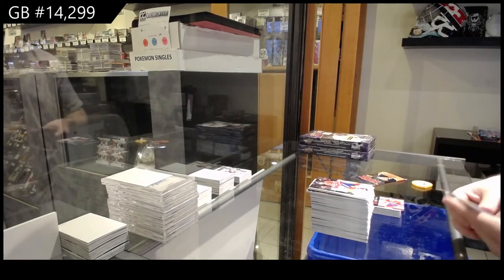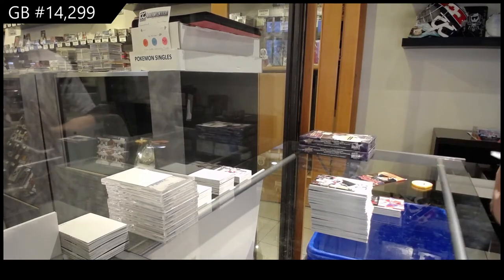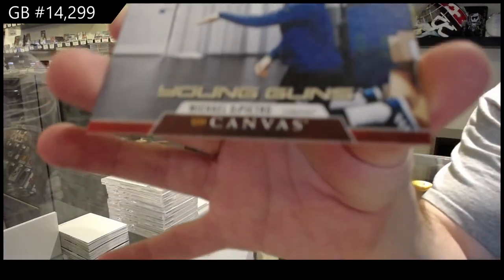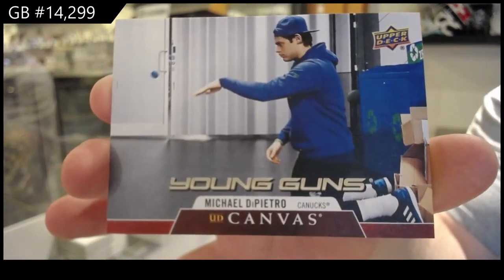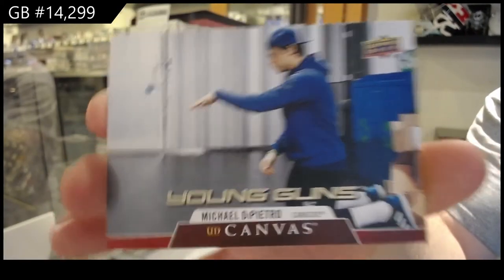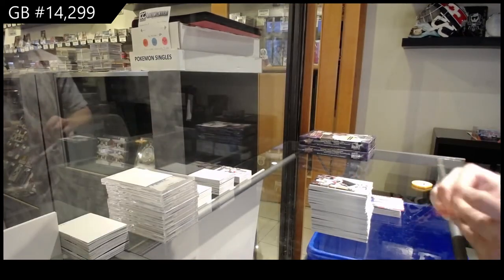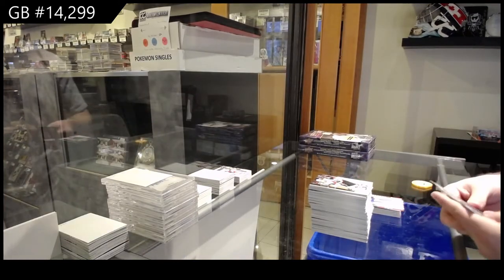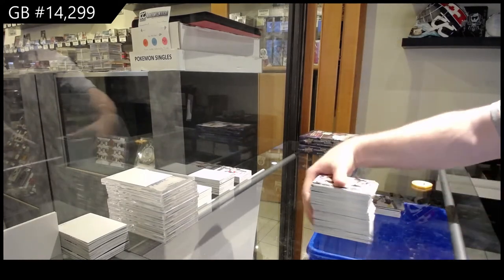Rich, would you sell your O'Reilly's if the value's like five times on them? Young Guns Canvas — Di Pietro, Vancouver. And Carlson Young Guns for the Hawks.